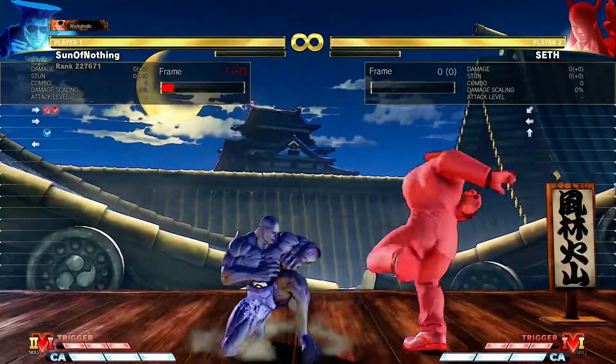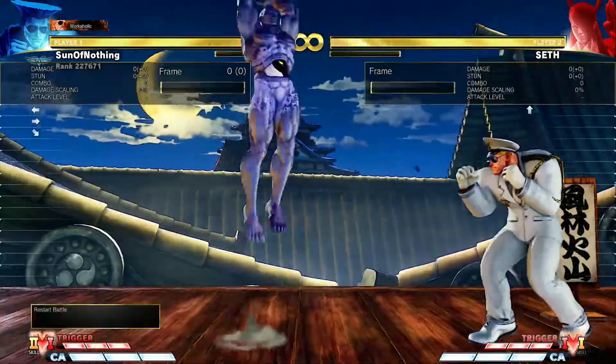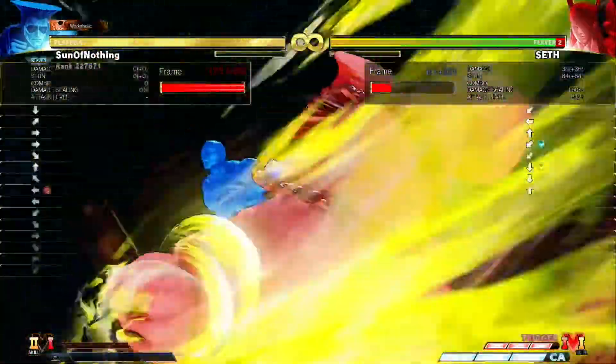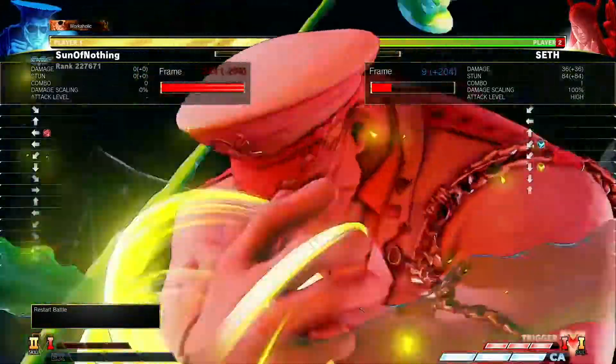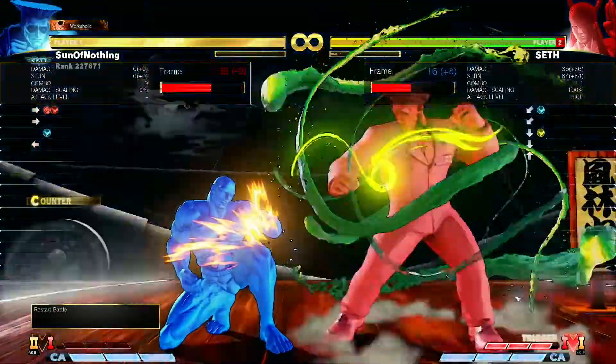If you hold back or forward, he's going to do the bazooka knee. So this has to be neutral. All of your charge time has to be essentially after you press the light kick button, and you use the pause from the V-Trigger activation to get your charge out for the super.